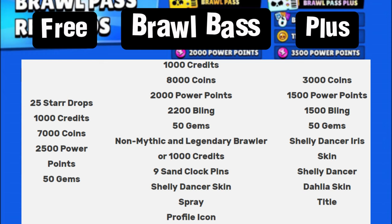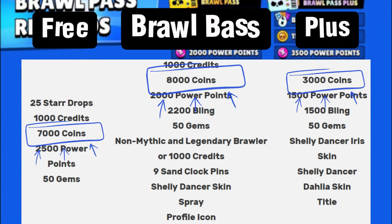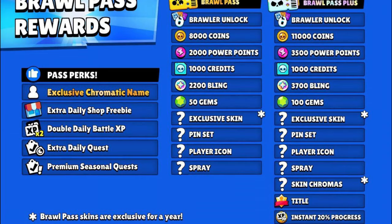However, you would have to make a sacrifice on which star powers, gadgets, or gears you get. The Brawl Pass Plus gives a total of 18,000 coins and 6,000 power points — more than enough to get a brawler to level 11 with a hyper charge, one star power, one gadget, and two gears. From a coin perspective you'd be left with just 235 coins change, since that optimal build costs 17,765.